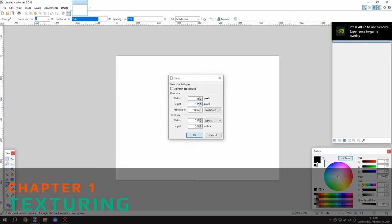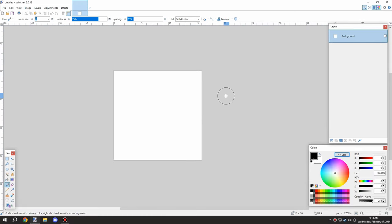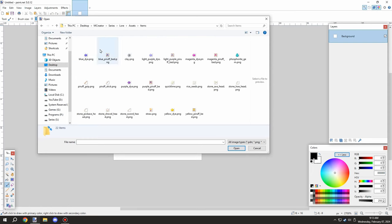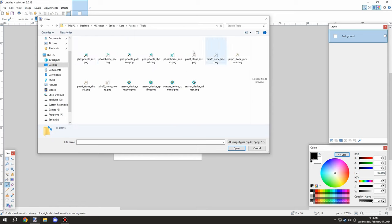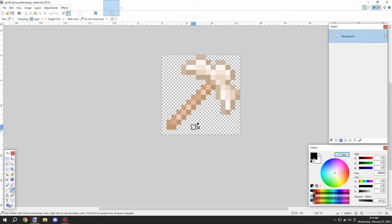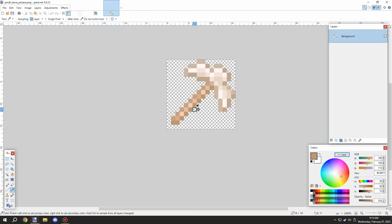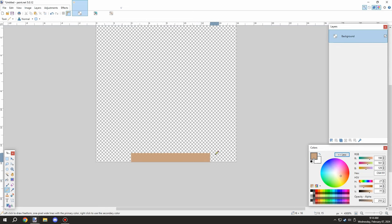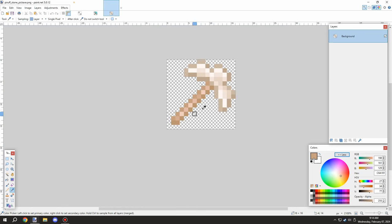Welcome back to another episode of MCreator Lore. Today we're finishing up the grass mechanic for the hay and stuff. I wanted to make a couple of sickles and basically allow us to use that item for harvesting grass. I'm not sure how it's going to affect the drops for the grass, but I was looking at how this was set up and thought it could probably be turned into a sickle easily.